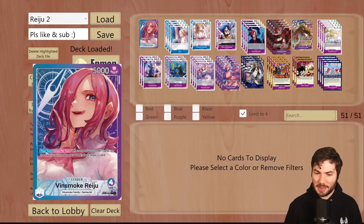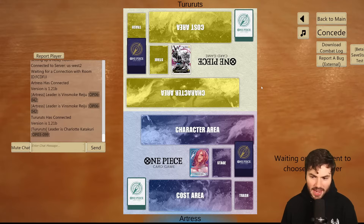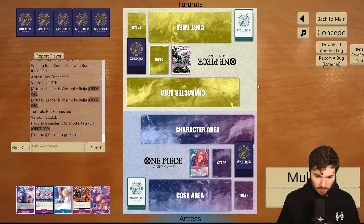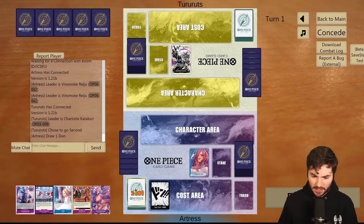Let's take it into some games and see how it does. Alrighty, Katakuri. You typically want to go second against Katakuri to take away their curve and be able to play a seven drop each turn, but we are going first, so that is going to be a little bit rough for us. Of course we do have the stage, so let's just keep this and see what we can find.